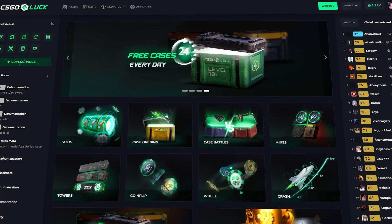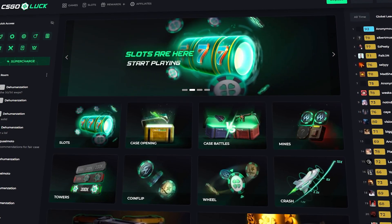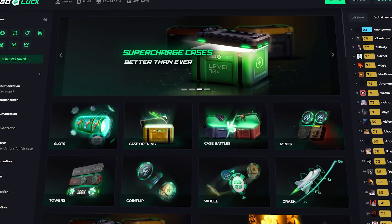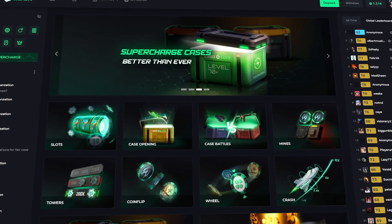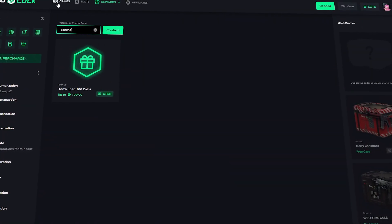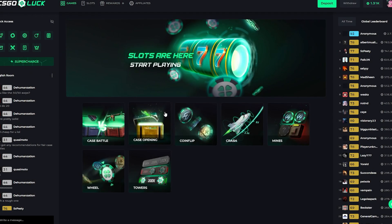What's up guys, we're back with another video on CS:GO luck. We have 1,300 chips in the balance, which is around $800 to $900. We're gonna be playing some case battles today. Last video we tried out a lot of their house games. If you guys would like to support me, go ahead to the rewards, click on promotions, enter code Sancho, click confirm — you're gonna get some free cases as well as some other bonuses and a deposit bonus.